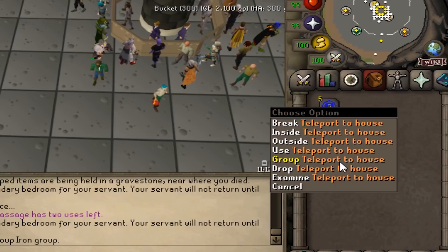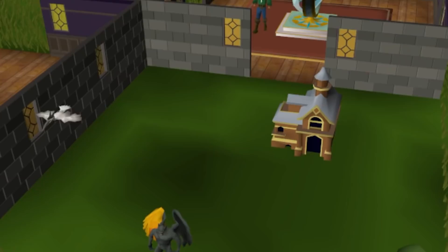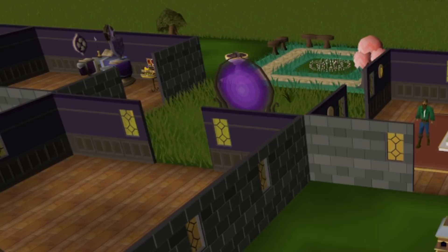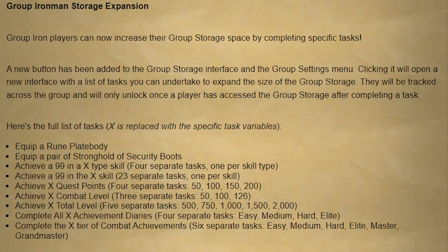Beyond the safety features, group Iron Man has also received a few other small changes this week. Group Iron Man players can now teleport directly into their teammate's POH. If you have a group Iron Man on the House Teleport spell, there's now a right-click option to choose which group house you teleport to, or go back to the previous one. This only works if the house owner is on the same world as you, they can't be in build mode, and you need the requirements to access the relevant POH portal. Additionally, all players can enter POHs while the owner isn't home, as long as the house is unlocked, private mode isn't enabled, and you're friends with the other visitors.